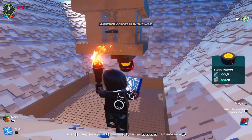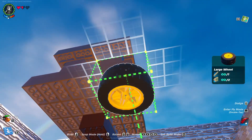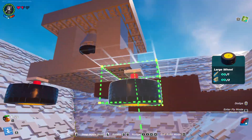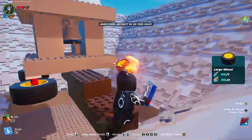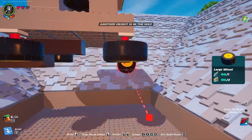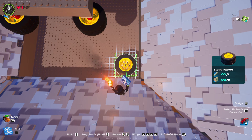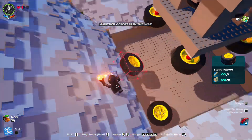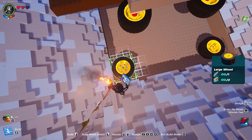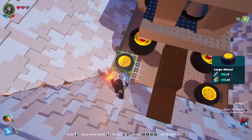Now get yourself the large wheel and place it in each of the corners on the bottom like this. It's easier to place it if you stand on the roofs. Now we're going to place one on the floor all the way around with a 1 Lego block gap on each side. This is to prevent our foundation from hitting the side and damaging the roofs.